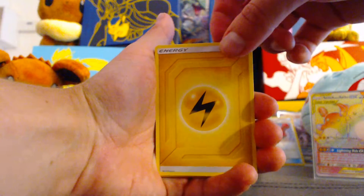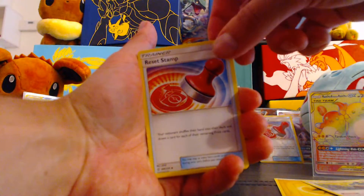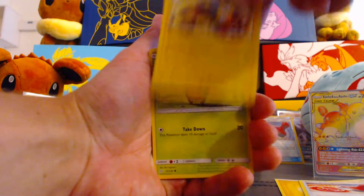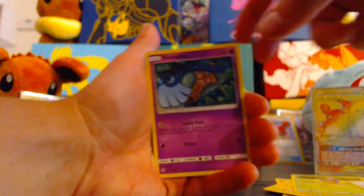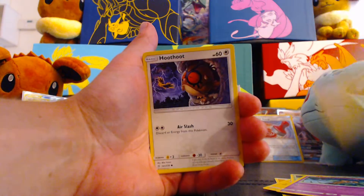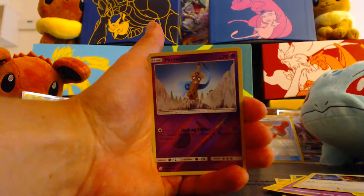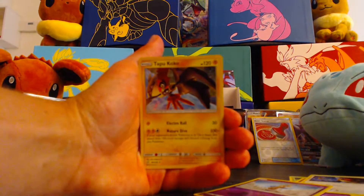Starting off with a Lightning Energy. Munchlax. Another Reset Stamp — this has been an awesome box! Karrablast. Fletchling. Honedge. There goes our Rainbow Rare Pikachu. Hoot-Hoot. Reverse Honedge.